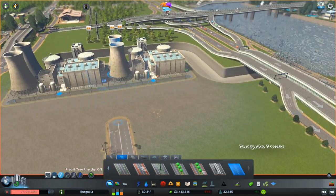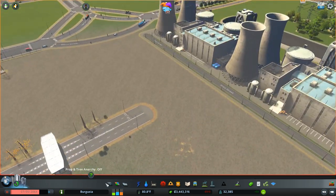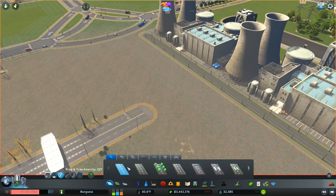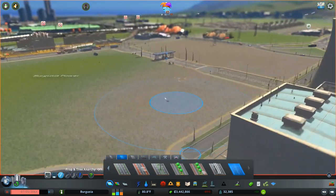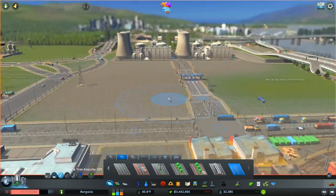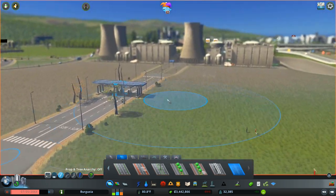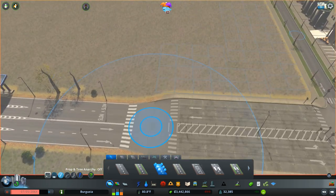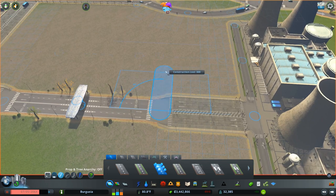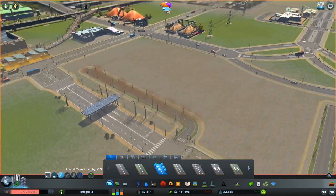Obviously this pollution will clear up — nuclear power doesn't produce any pollution at all. So when this ground pollution fades away from the coal power plants, you'll be good to go. You've got a road connect up here, so you could just leave it like that — it looks a lot more important and kind of fancy. But I want to do something a little more special: I'm going to go ahead and grab a two-lane road with trees and set off a little separate branch, bringing it parallel back down to this road again.